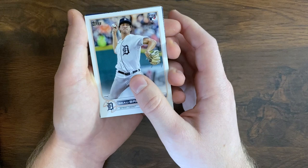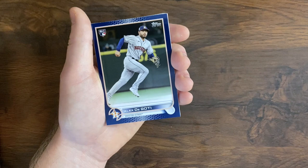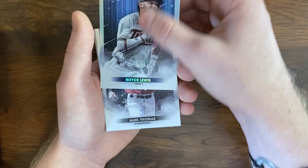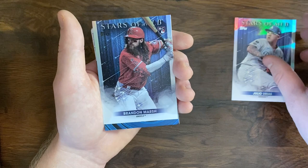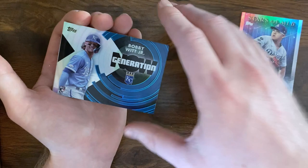We got a rookie — rookie blue — and it's Alex Degati. It's okay, still a rookie blue. Royce Lewis, Alec Thomas, Julio Urias, Brandon Marsh. We got a Bobby Witt Generations insert! That is not one that we've gotten so far, I don't believe. Very nice looking card — obviously not numbered because it's an insert, but very pretty.